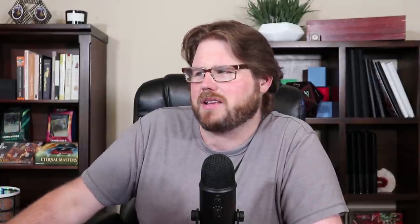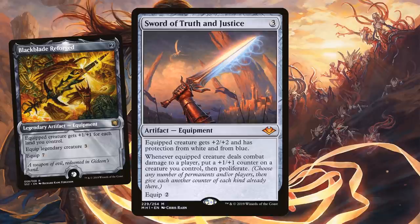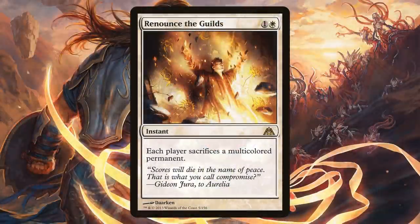The oath that Superman takes is to fight for truth, justice, and the American way — so we've got the Sword of Truth and Justice right here. Superman traditionally doesn't have weapons, it's all fists, but I compromised a little because Gideon's got to have a sword. I'm also throwing in Blackblade Reforged. Superman did talk about truth and justice, but in the 900th special comic The Man of Steel renounced his US citizenship to fight for the world. So I've got Renounce the Guilds — not only as a fun flavor inclusion, but it's surprisingly good in mono white decks: each player sacrifices a multicolored permanent.